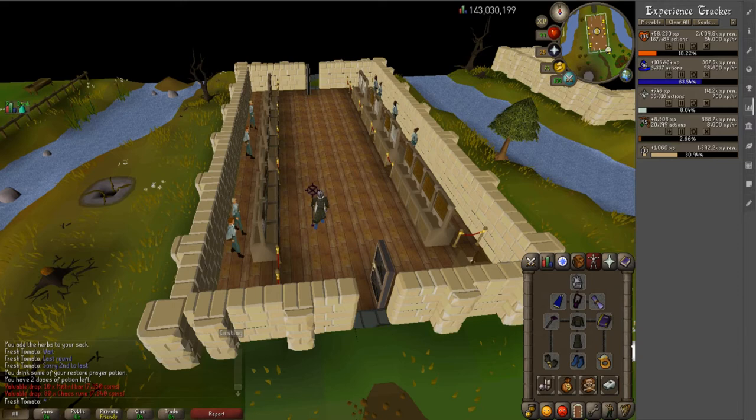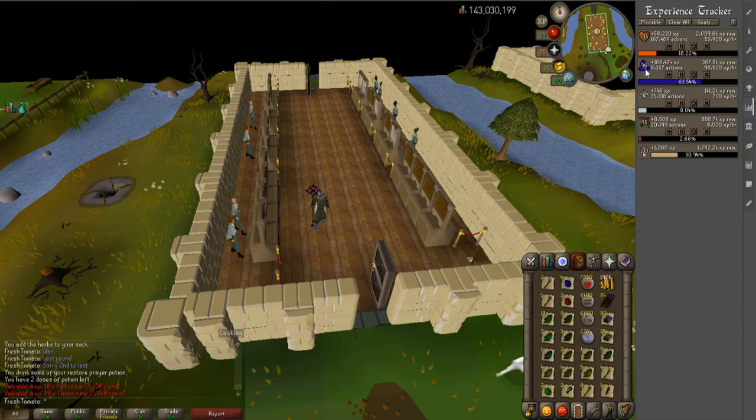Here we are — we just completed the first hour using Ice Burst. We got 106k Magic XP, 58k HP XP, 750 Prayer XP, and 8,500 Range XP. This is actually a lot better than what I thought I was going to get — I was expecting somewhere around 70 to 80k Magic experience. So 106k is not bad whatsoever. Keep in mind I was banking most of the items during the hour to track money, and around the 30-minute mark a guy tried to crash me for a good five minutes, which also wasted some experience. Honestly, you could probably expect around 110k Magic experience per hour.